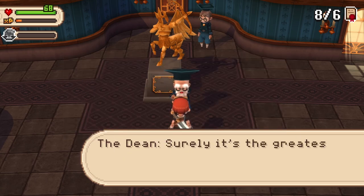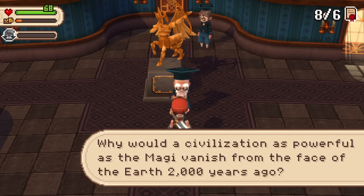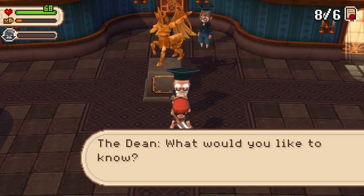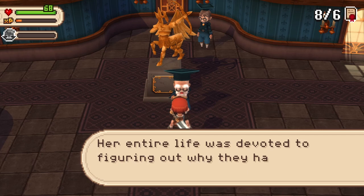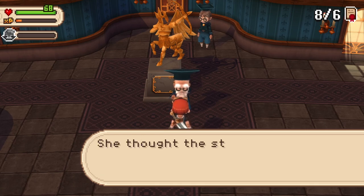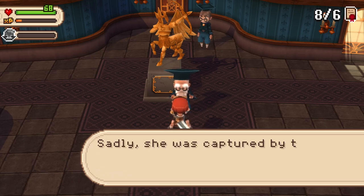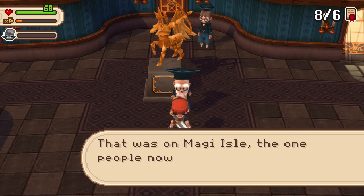The disappearance of the Magi? That is the greatest riddle ever put forth. Why would a civilization as powerful as the Magi vanish from the face of the earth, 2,800 years ago, without a trace — or practically none. Even after years of research, I must admit I haven't the foggiest idea. Your professor? My old professor was a leading Magi expert; her entire life was devoted to figuring out why they had disappeared. She was captured by pirates on the island at the time. No one ever found a trace of her. That was on Magi's Isle — the one people now call the Cursed Isle.